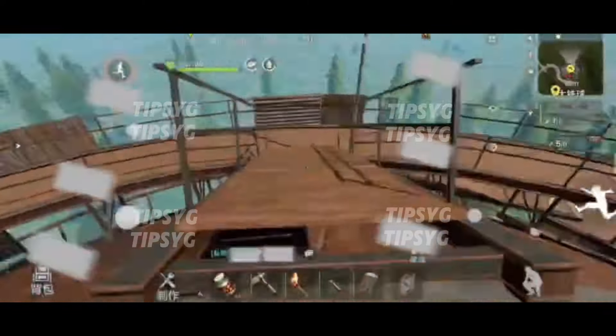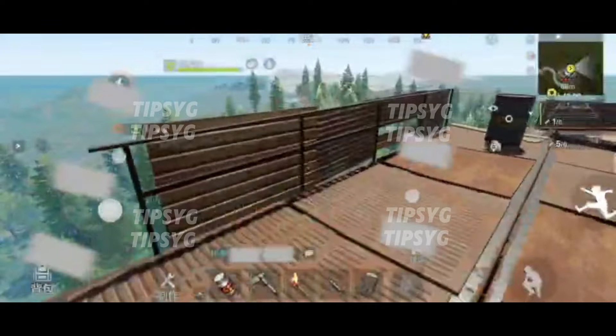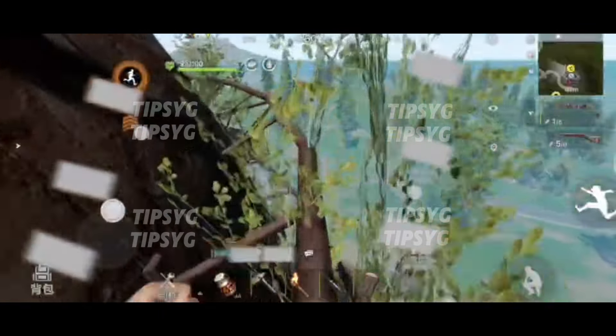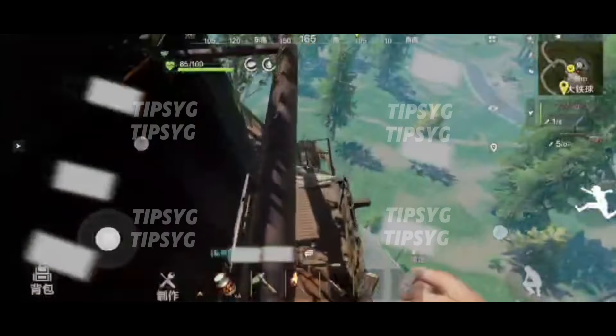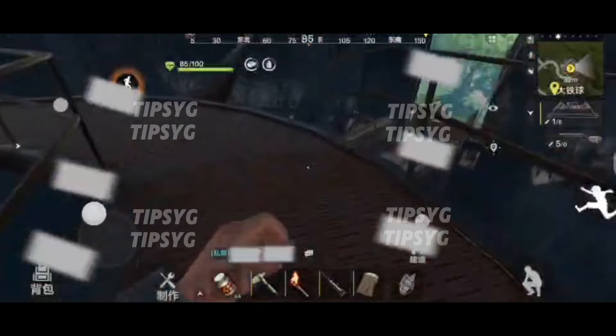Now we got all the loot. I will show you how to get down. This monument is good for starter players because there will be no radiation, not like other monuments. That's why you don't need to equip gear to decrease radiation here. But every monument, just be careful because you will encounter other players and get killed — that's why you must equip some gear.